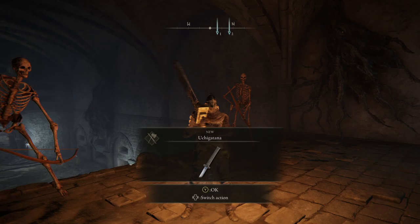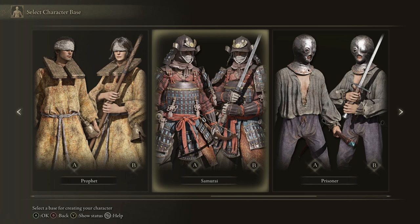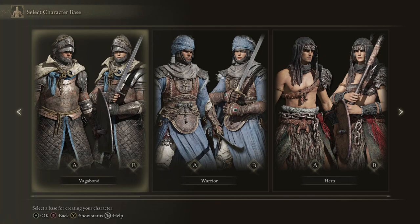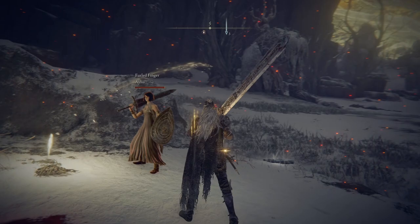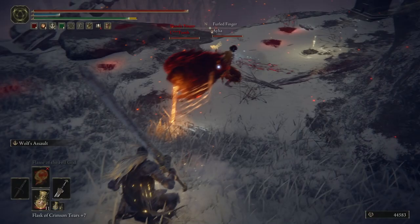The build uses two uchi katanas, and you may realize there was only one in those catacombs. You have two options: one of the classes, the Samurai, begins with the uchi katana, so all you need to do is go to that catacombs and grab it. But if you picked something else, that's where the power of friendship comes in. In Elden Ring you can still drop weapons for one another — so if you have a friend with an uchi katana they're not using, they can summon in and drop it for you.